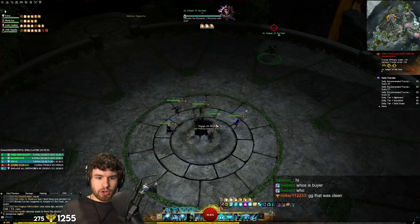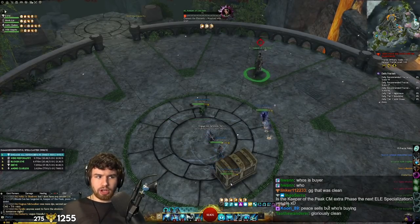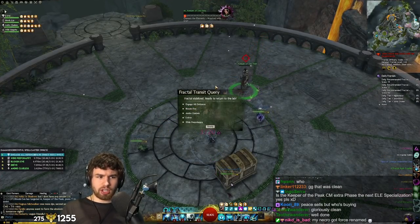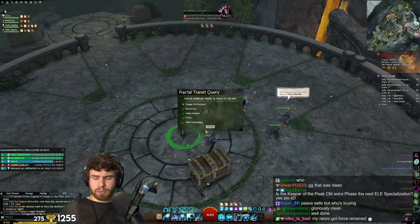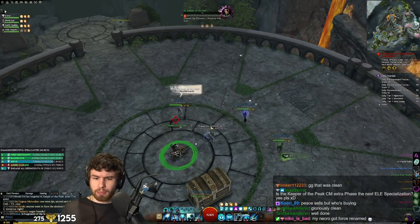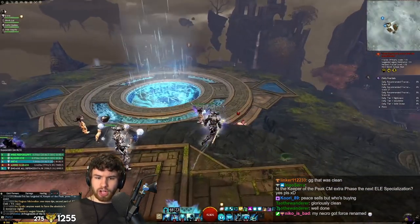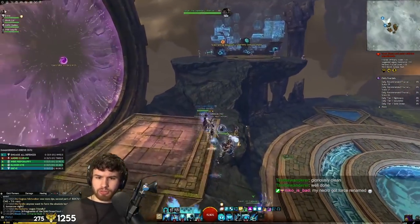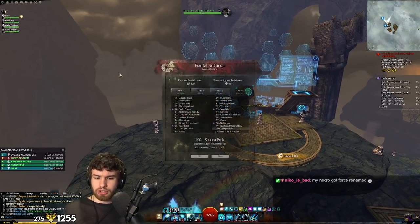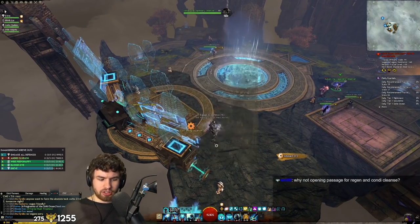Just to reiterate, this works everywhere. If you want a go-to composition for Fractals right now, it is this — Double Firebrand, Rev, Double Scourge. You're going to destroy Tier 4s where you need to cleave down adds and survive because the Barrier synergizes so well with the Healbrand. Even if people get pressured, the Barrier is there, the Healbrand heals you while you're burried. Amazing CC with easy-to-take Sanctuary, loads of Aegis with Retreat, and with the double Mantra on Firebrand — across the board, pretty much unstoppable.